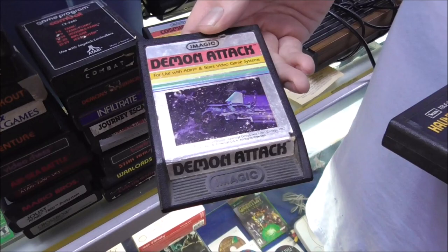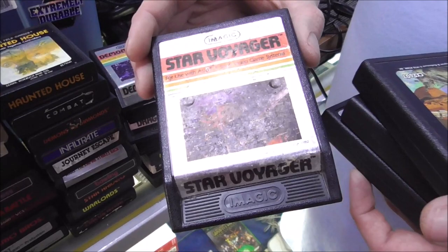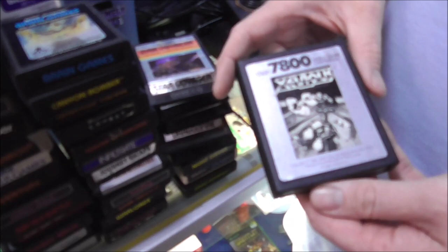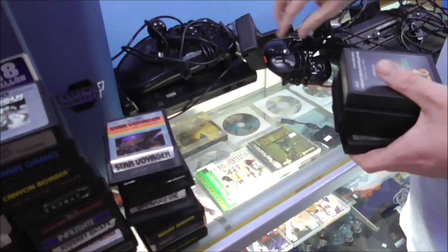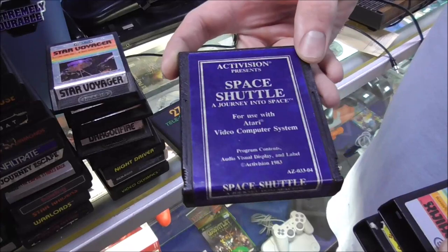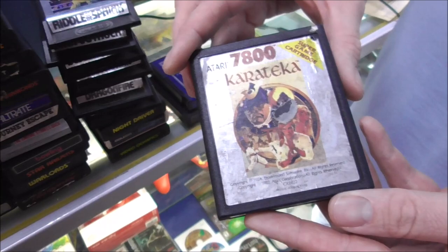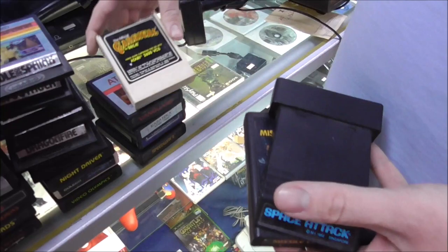Cosmic Arc — I used to play that when I was a kid, I like that one. Demon Attack. Haunted House — kind of neat. Star Voyager. Canyon Bomber. Brain Games — used with the keyboard controllers, because that's what brainy people use. Exavious. We're getting quite a stack here. Telegames — Jet Plane, Auto Racing, and Slalom Skier. Space Shuttle: A Journey into Space by Activision — that's probably one of their first ones. Riddle of the Sphinx. Karateka. Vanguard — I used to play that a lot when I was a kid. Carnival by Sega. Space Attack.